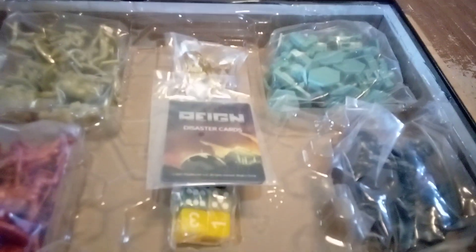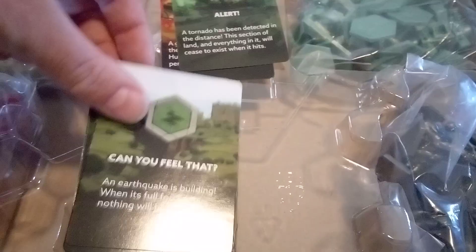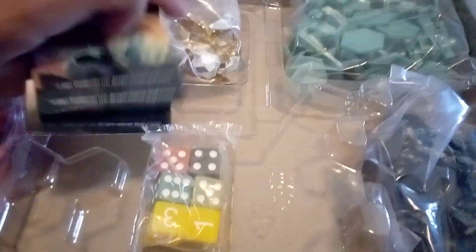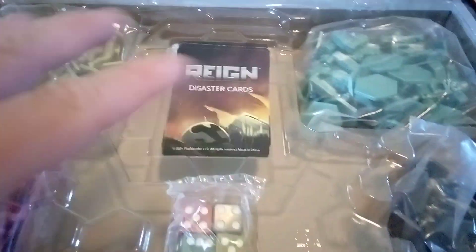Look at these cards: grass fire, tornado has been detected, earthquake, watch out — meteorites, asteroids, the ground is moving, sinkhole, evacuate, heavy winds and rains, take cover, ice storm. That was neat! So those are the things that probably start making parts of the board disappear.